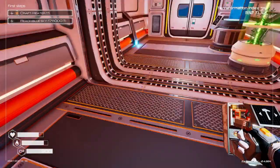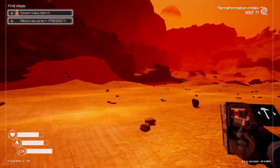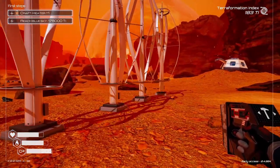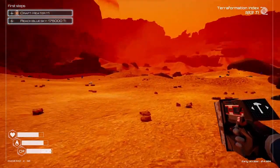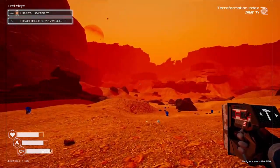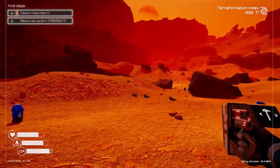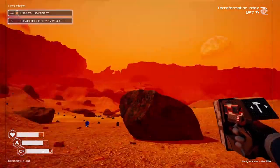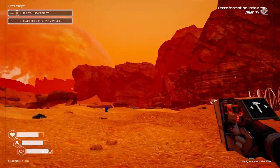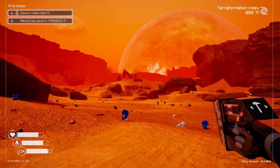Now we are heading out. We want to head to where there's a cave — which is kind of throwing me off. I'm not a hundred percent sure of this map because it does look different than I remember. I remember the cave being in a different area — this is all definitely new.